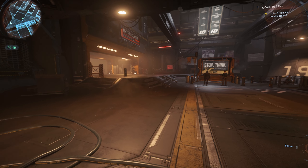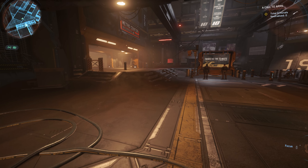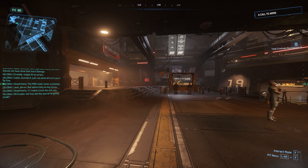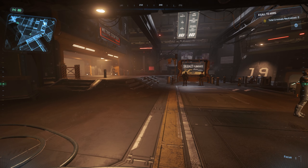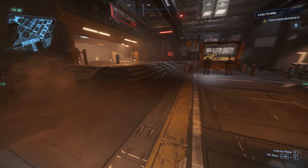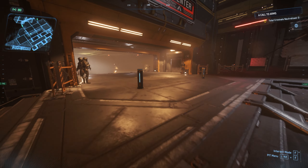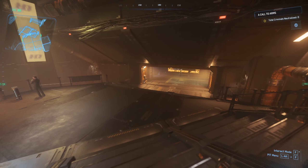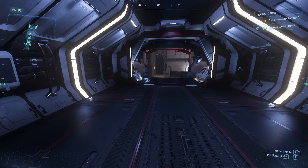One good way to tell if you have your helmet on or off is the indicator on the MobiGlass — right now it's displayed in red because my helmet is off. If I put it back on it changes — square icon means helmet is on, circle with red means it's off.